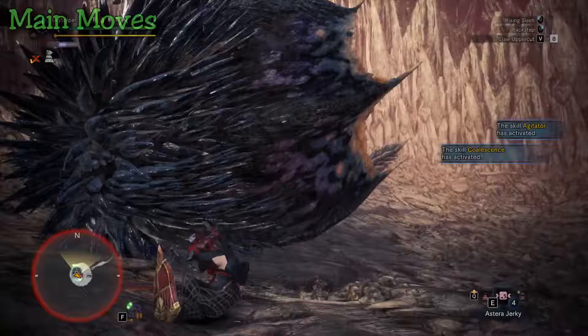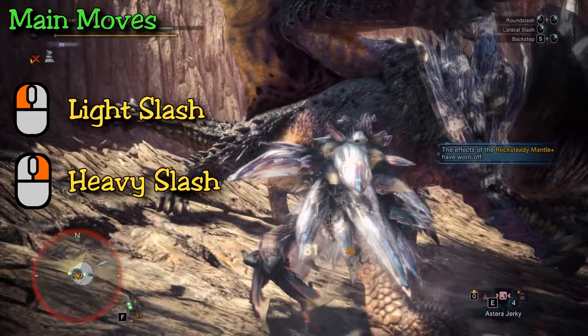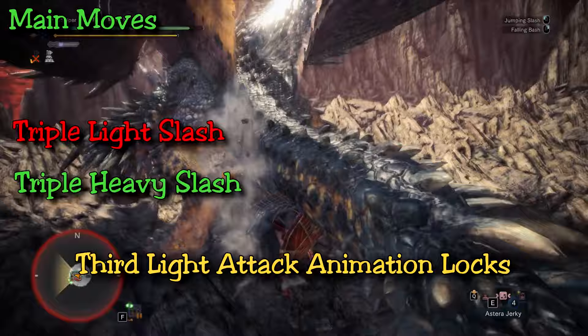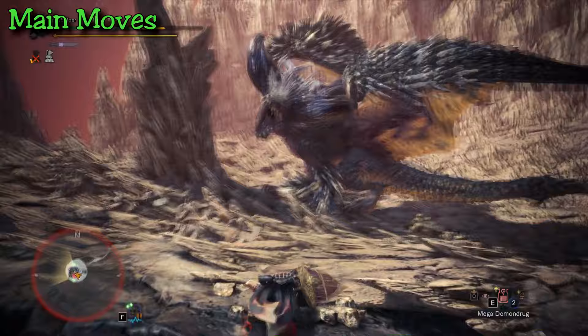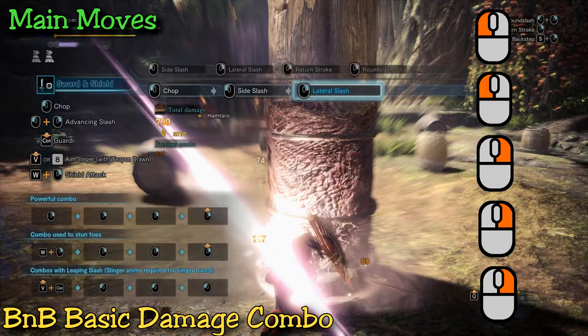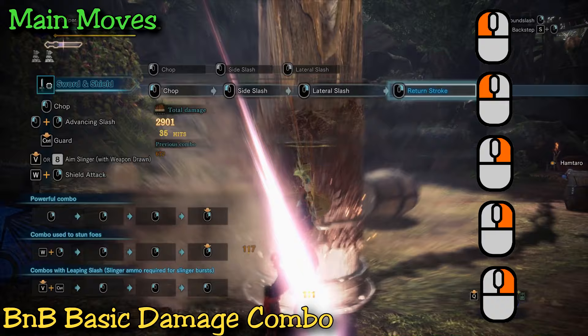Starting off, like most weapons you have a light and a heavy slash as your basic attacks. However, unlike most other weapons where heavy hits have longer animations, this does not apply to sword and shield — doing a triple light attack actually has a longer ending animation than triple heavy hits. So if you're ever in a position where you can only get a few hits in, start practicing to use those heavy hits. It's free damage. If you do have some time, the basic bread and butter combo is two light attacks followed by three heavy hits. This is great for damage, you avoid the long animation on the third light attack, and you can roll or dodge at any given point during this combo.